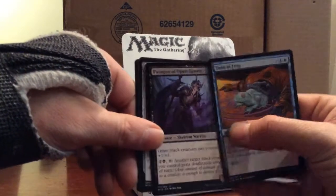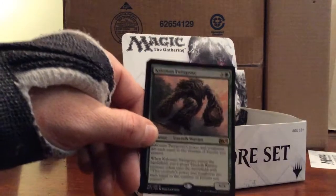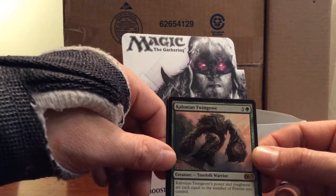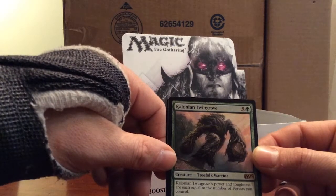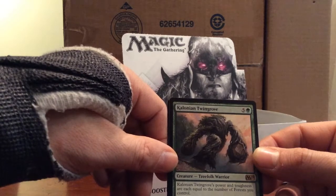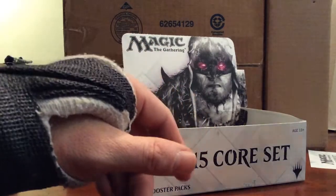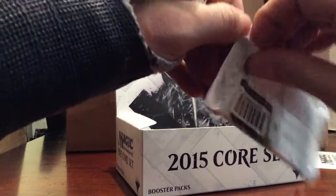Turn to Frog, Paragon of Open Graves, Staff of the Mind Magus. And a Colonnade - Yisan the Wanderer Bard... wait, Colossapede Twin Grove - one green and five. Its power and toughness are each equal to the number of forests you control. When it enters the battlefield, put a green Treefolk Warrior creature token onto the battlefield with power and toughness equal to the number of forests you control. That's a nice little bomb - especially if you're playing mono green.